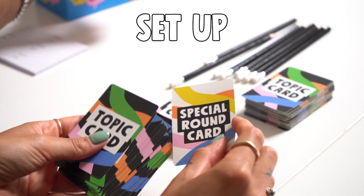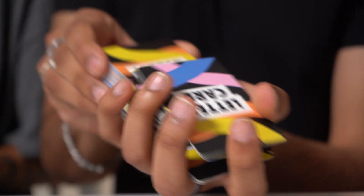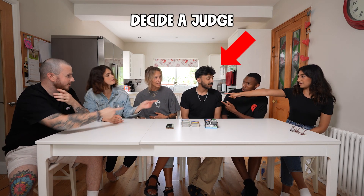To get set up, shuffle the topic and special round cards together and place in a pile. Shuffle the letter cards and place them in a separate pile. Now decide who will be the first judge — we suggest the youngest player.